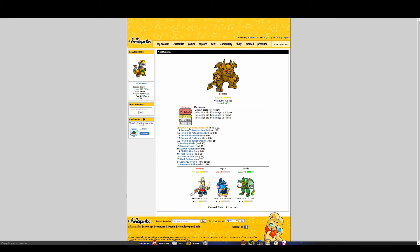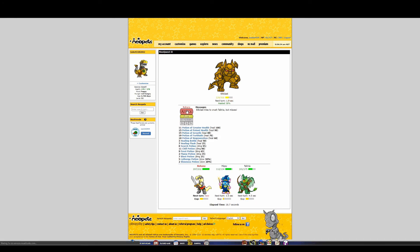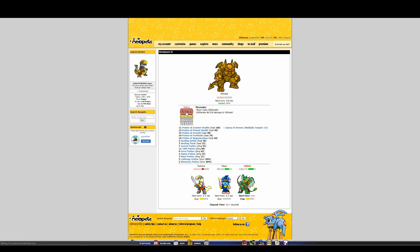Let's use another health potion for Mipsy — I just don't want anybody to lose out on the experience here. Scorch potions are not doing anything; physical damage seems to be the way to go. I don't want to risk anyone dying. I probably could take him out faster but I'm being cautious — and there we go!